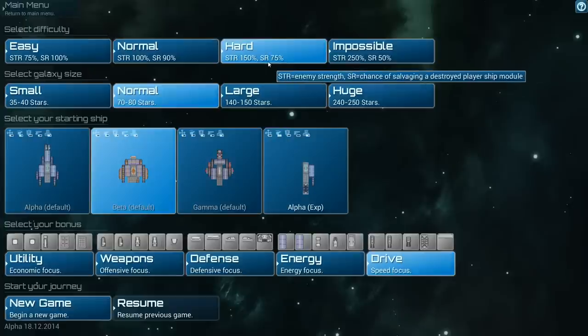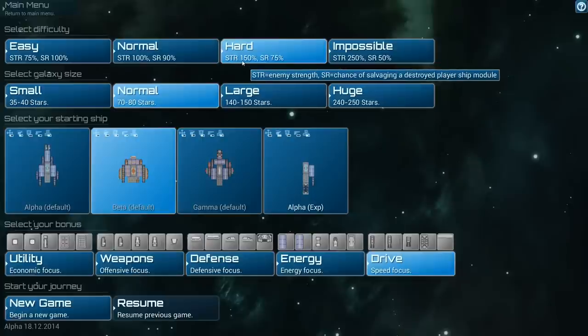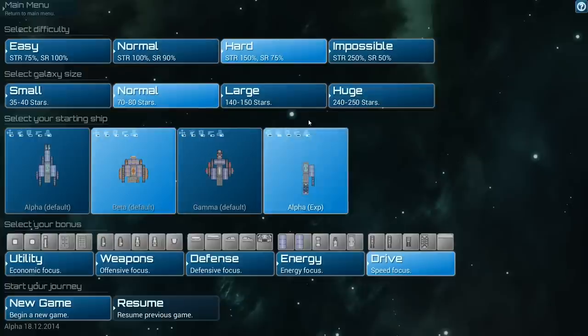The difference between hard and normal is pretty straightforward: enemies are 150% the strength of regular, so they will be 50% harder. The chance of a part falling off of a ship after it's destroyed is 75%. There's also a chance on the hard level that if I lose one of my parts on my ship, I will lose that part permanently.